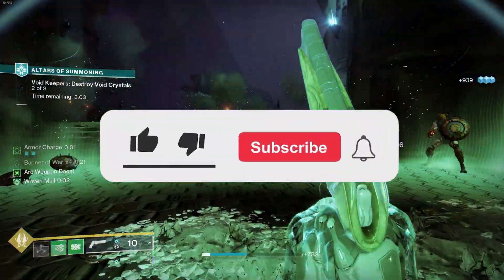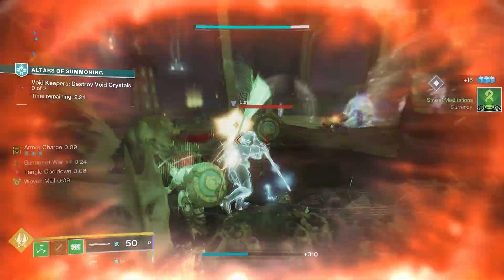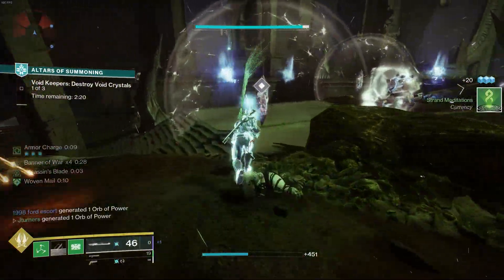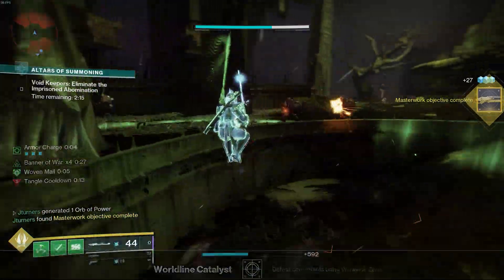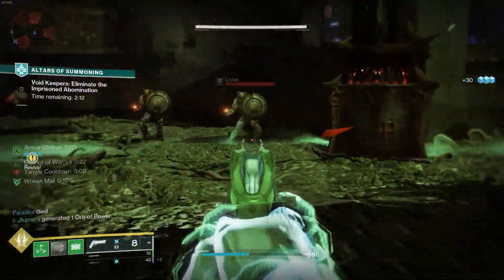Banner of War is a great new aspect for the Titan because it essentially gives you healing pulses that increase melee and sword damage. This build ends up working great with the strand melee and other sword builds. Let's see what makes this build so good and what makes it worthy of being a good raid build for the upcoming raid.